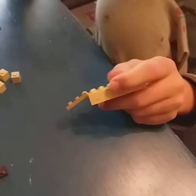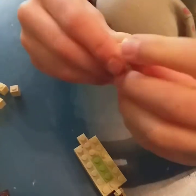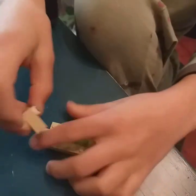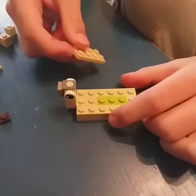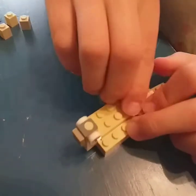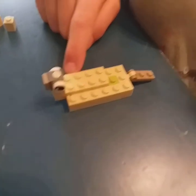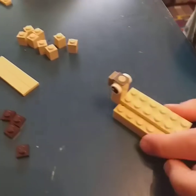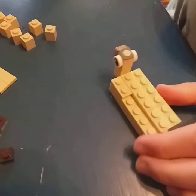Quickly add the head on, plus a 1x1 tan brick for the neck, and place it there. Then fill in the gaps: grab a 2x4 brick and place it down, then a 2x2 on the last remaining lime stud. Put one of these pieces here and place this one here too.